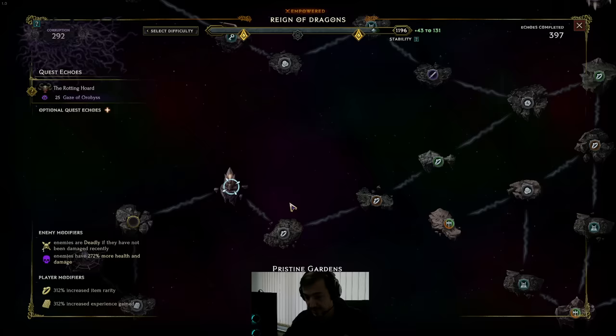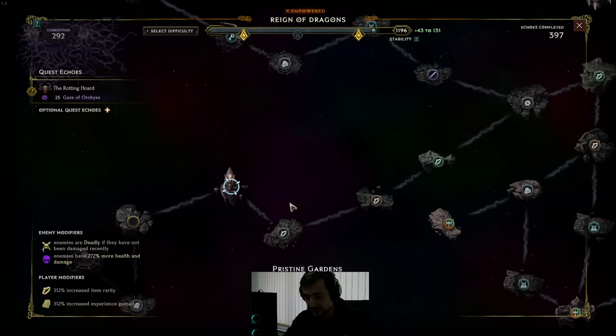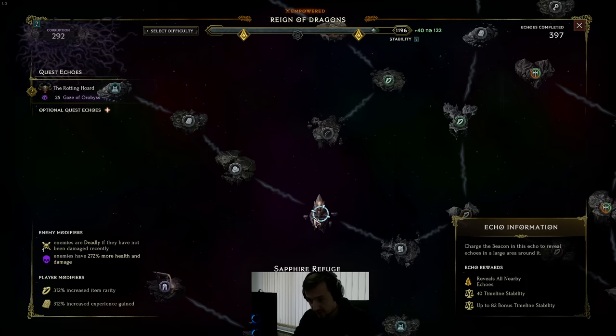Beacons are really important for this strategy. Always complete a beacon when you see one because it reveals at least four or five nodes around you. Your goal is to find at least one vessel of chaos and one vessel of memory. The order is: vessel of chaos first, then vessel of memory. The more vessels of chaos and memory you manage to find in a monolith, the better your setup will be. Exploring outward in a three-branch pattern is very important.